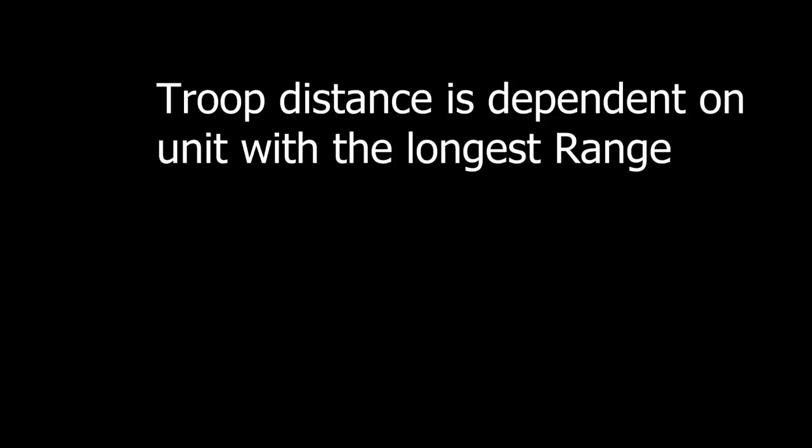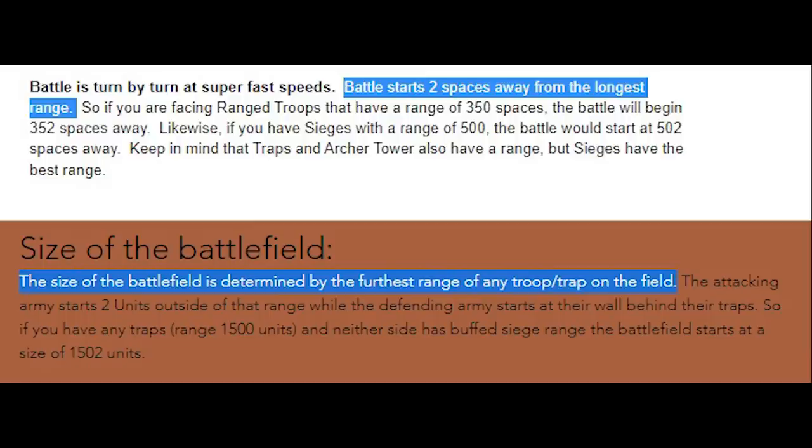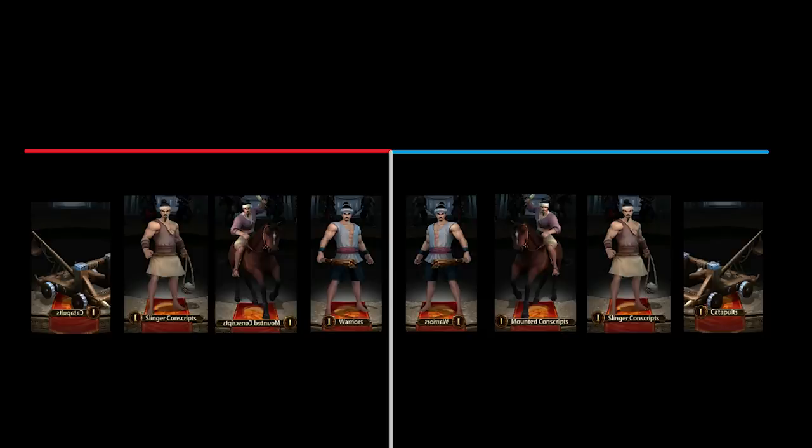First myth: troops start a distance depending on the unit with the longest range, which will typically be siege. This is something that I think came from the previous generation. Ebony, however, in the King's Return, this is not true. The units start at a staggered range. Ground troops are in the very front with siege in the back. In fact, ground is so far in the front that they will reach enemy siege before the mounted.